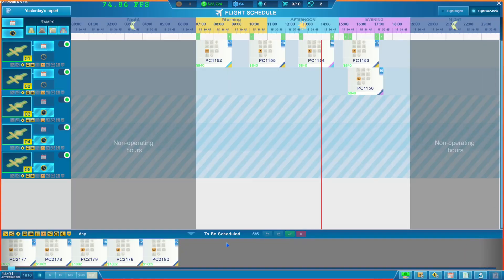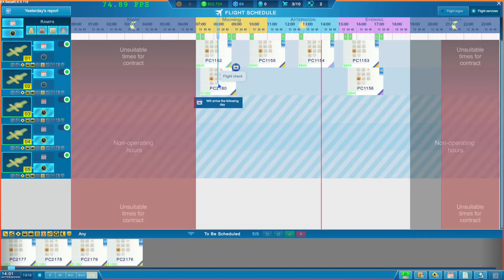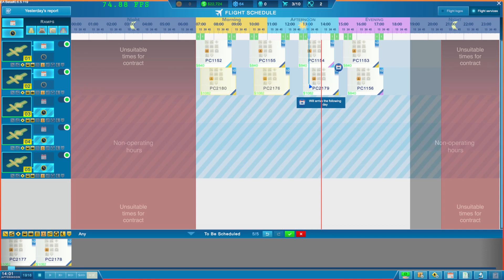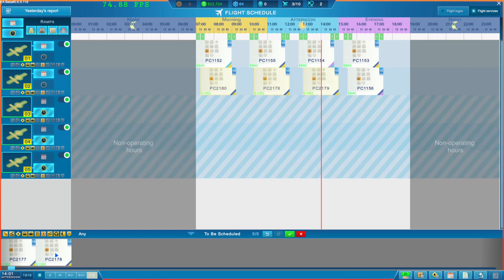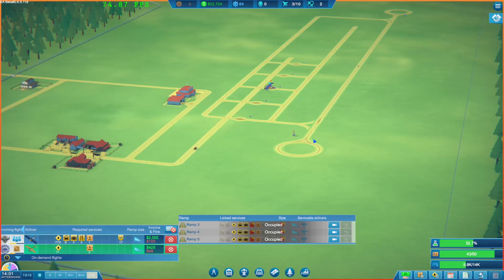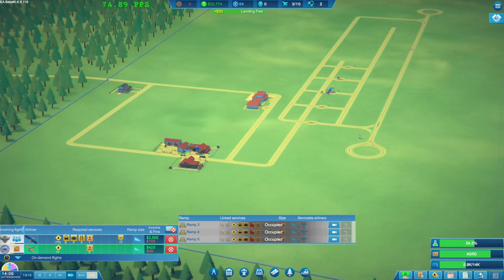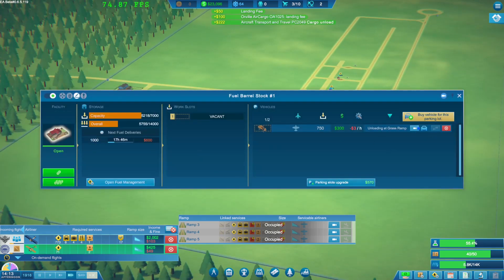Let's schedule these with a little gap in between and manage our expectations. There are some additional flights we probably won't be able to deal with - so that's about four or eight a day. Hopefully we won't have any penalties associated with things not working. We could probably do with an extra vehicle, so let's buy an additional one since we have a parking slot. We need to keep an eye on fueling.